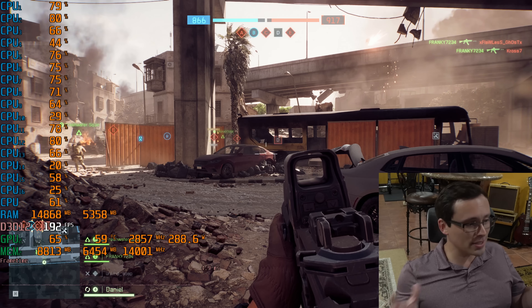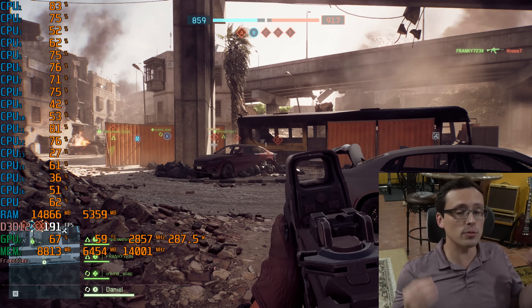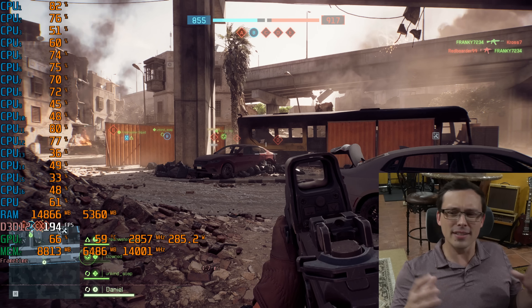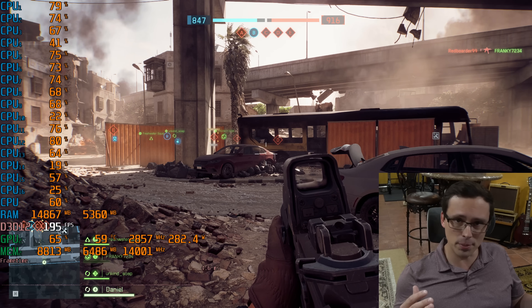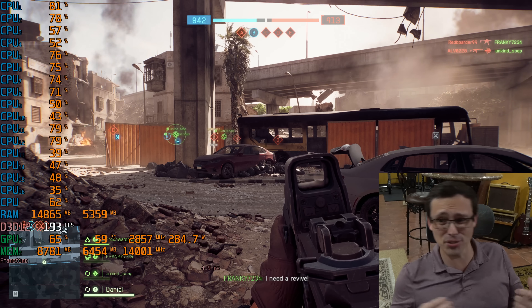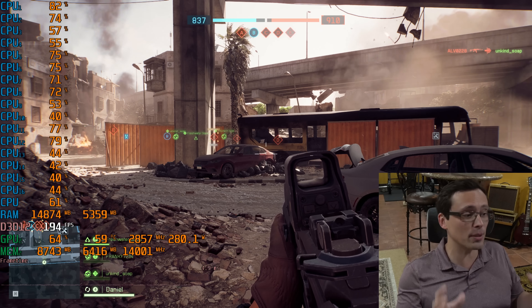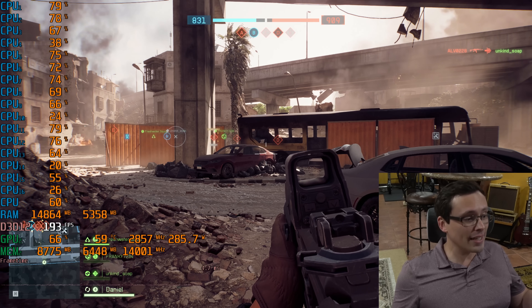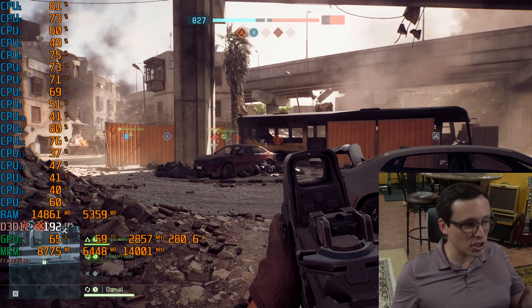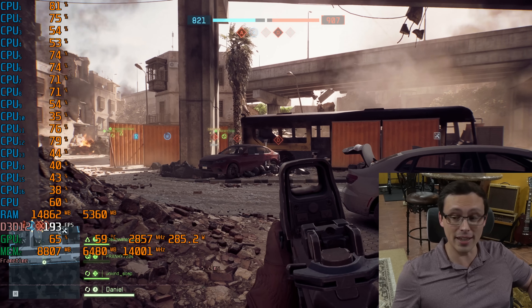Looking at the GPU, it's in the 60-something percent usage range — the GPU is waiting for the CPU. The CPU can get bottlenecked on an individual thread being near 100%, or even things like the cache or the connection to system RAM. But the point is the GPU is waiting for the CPU, and we're getting around 190-ish frames per second. It varies because I'm in a live multiplayer environment.